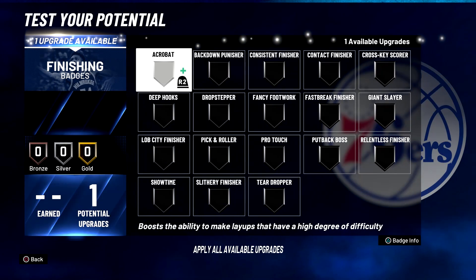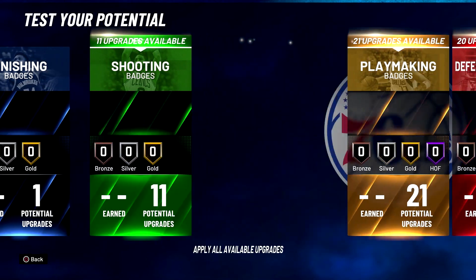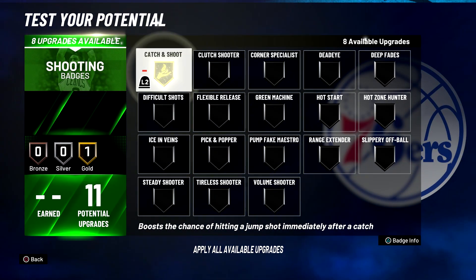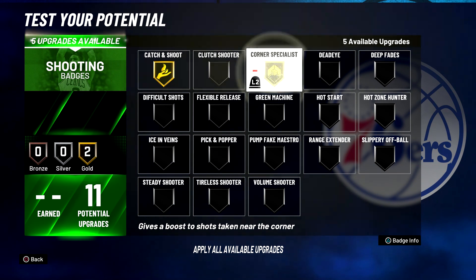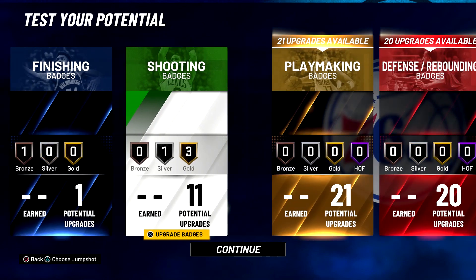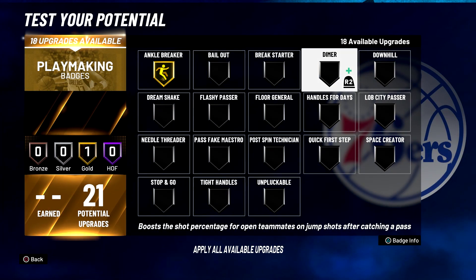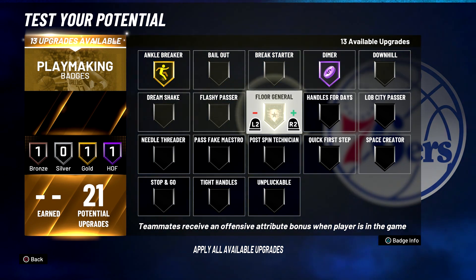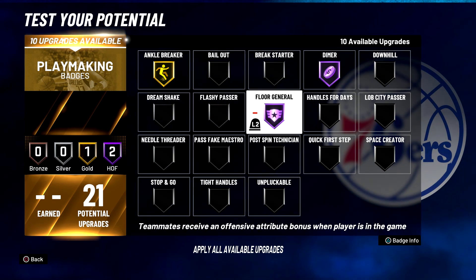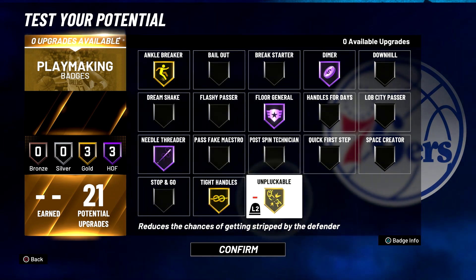Now for your badges — for your one finishing badge, you're going to put it on Acrobat. For your 11 shooting badges, you're going to put Catch and Shoot on gold, Corner Specialist on gold, Hot Zone Hunter on silver, and Range Extender on gold. For your playmaking badges, you're going to put Ankle Breaker on gold, Dimer on hall of fame, Floor General on hall of fame, Needle Threader on hall of fame, Tight Handles on gold, and Unpluckable on gold.